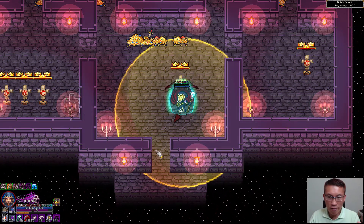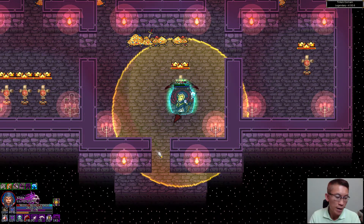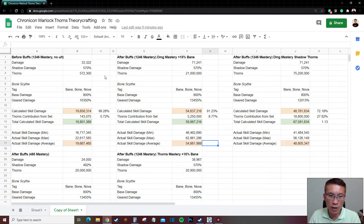What I've done is play certain scenarios, capture the numbers, and verify whether I've got them right. The components are: flat damage, shadow damage, thorn value from the character sheet, tagging (bane, bone, nova), base damage with no gear or mastery, and gear damage incorporating all those tags. The skill damage formula is: flat damage × shadow damage × gear damage. Averaging the min and max in-game values, I get around 19.6 million, which pretty much matches what appears in the game.